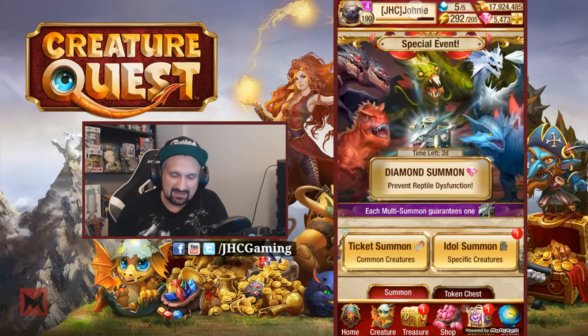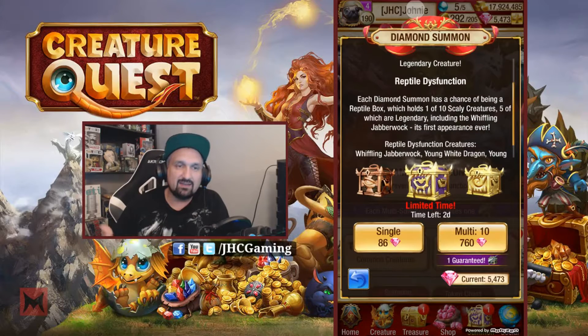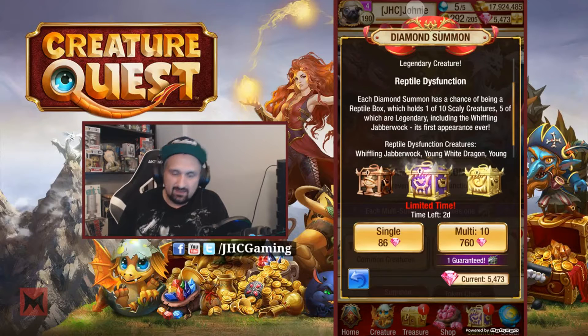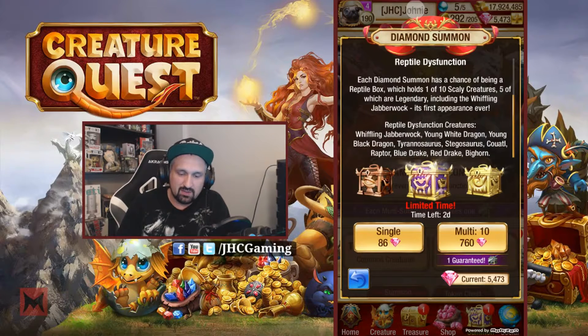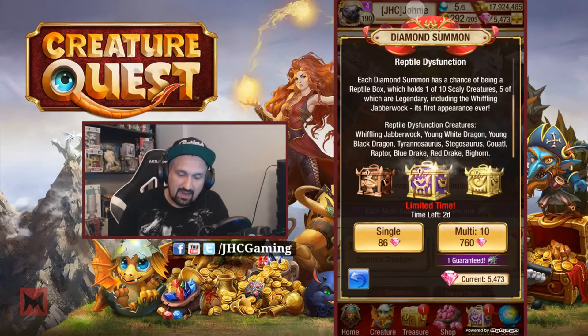So let's go for that special summon event - look at that, Prevent Reptile Dysfunction. Special boxes and half of them are legendaries. It's gonna be one of ten reptile or Reptile Dysfunction creatures. We got like five thousand diamonds so we're gonna go for multi-summons, and again at the end, legendary idol summon.